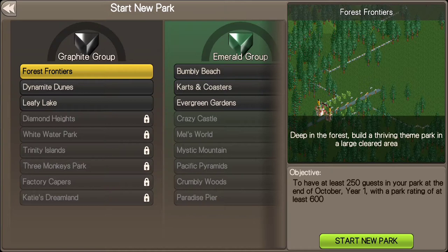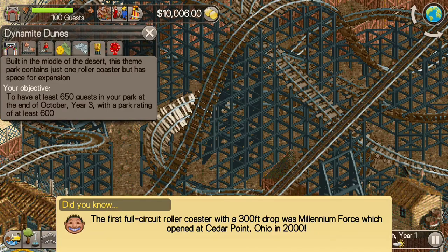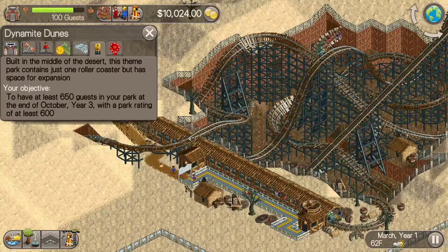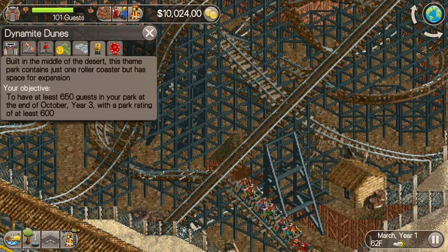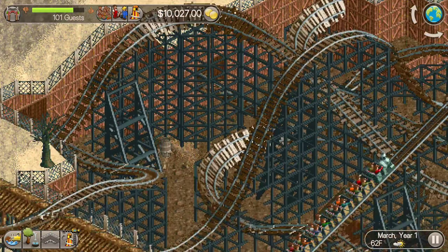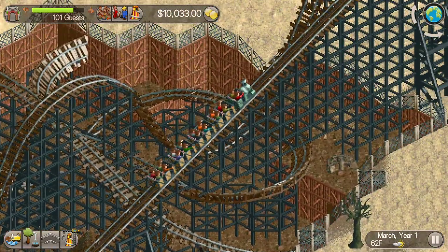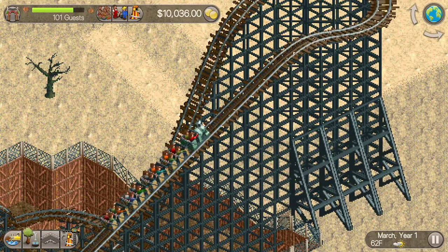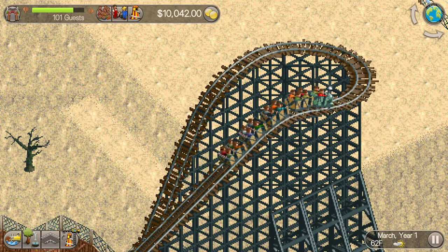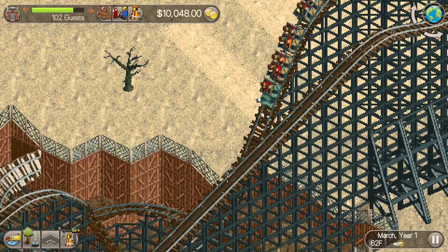I'll start with Dynamite Dunes, the second level in the game. You get tips as you go. Dynamite Dunes starts you off with a roller coaster already ongoing. You can zoom in by pinching in and out. Your goal is to get 650 guests into the park. It kind of reminds you of Ghost Rider from Knott's Berry Farm. It does get pixelated when you zoom in that much.